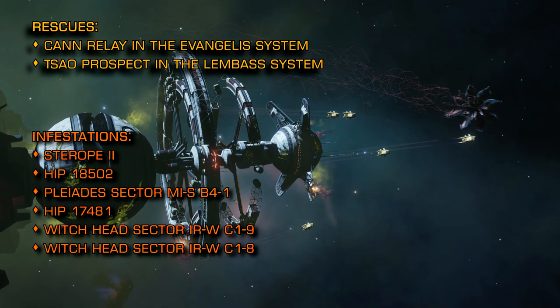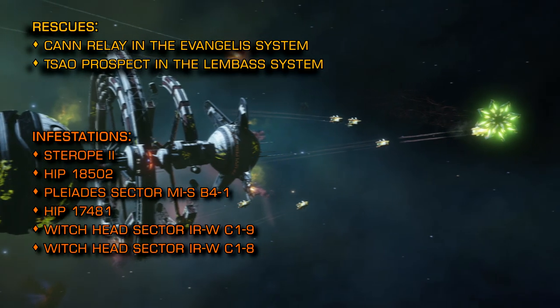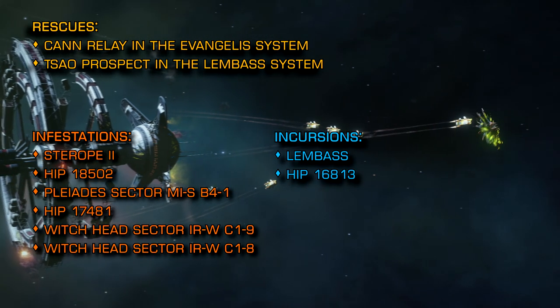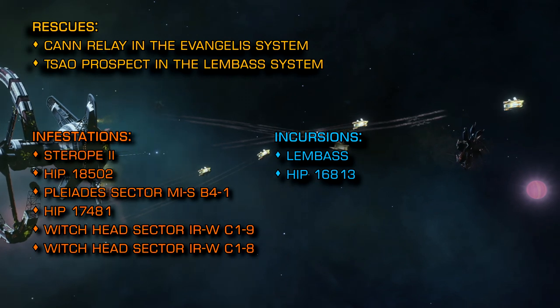The following systems are under Thargoid incursion right now and will have combat zones that feature scouts as well as larger interceptor class vessels: Lembas and HIP 16813. If you're looking to wing up with other commanders then you'll find a link below to the discord server for the Anti-Xeno Initiative.